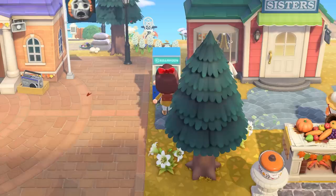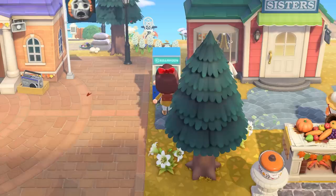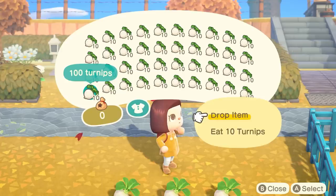We can just take money right from the ABD at any time of the day. As long as you're logged into the game by Sunday morning, just run, grab some money, talk to Daisy Mae to stock up on turnips, drop them somewhere you have room, and repeat. Just remember, no entering buildings after noon.